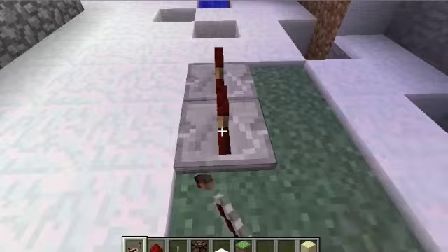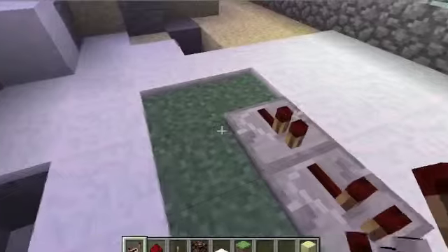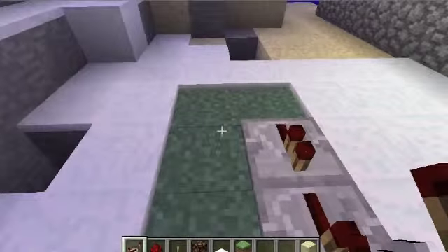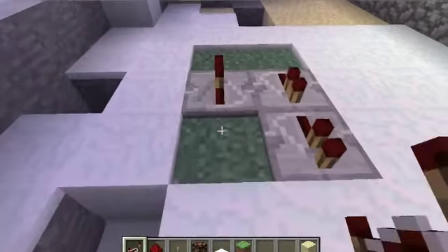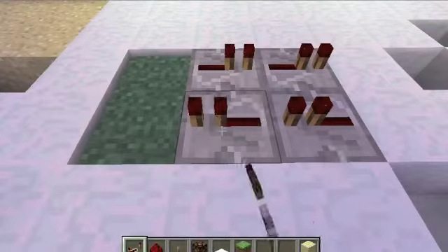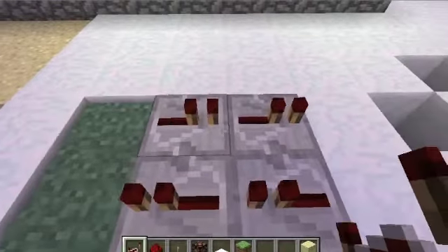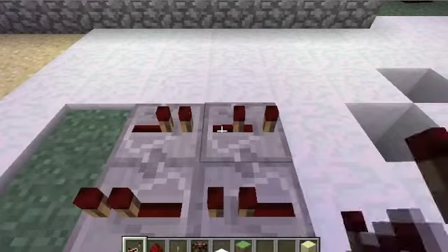So we're going to go ahead and put down four repeaters — two going that way, and two going the opposite way. From this point on, we're going to want to hit the ones on the left side four times, and the ones on the right side, we're going to want to hit those seven.